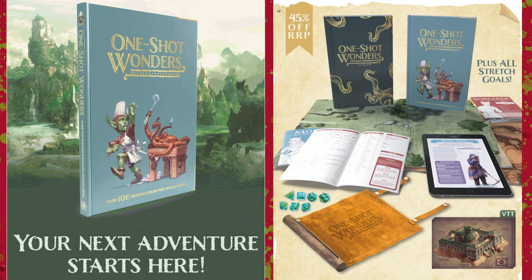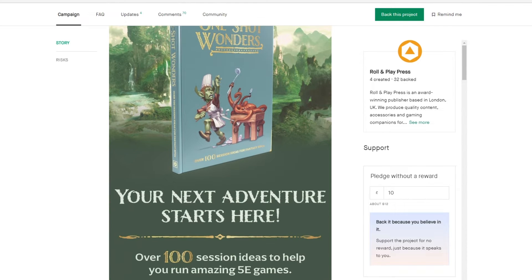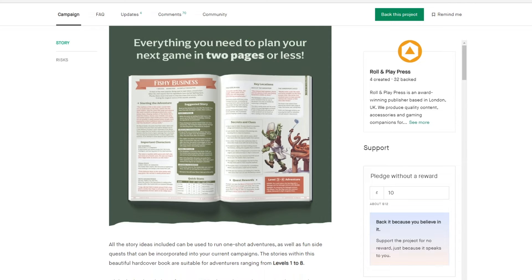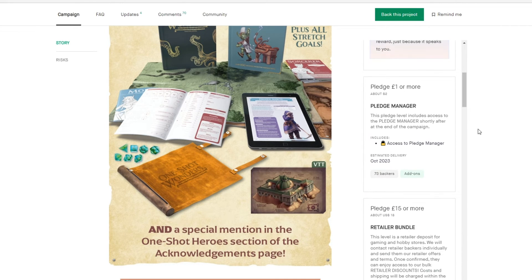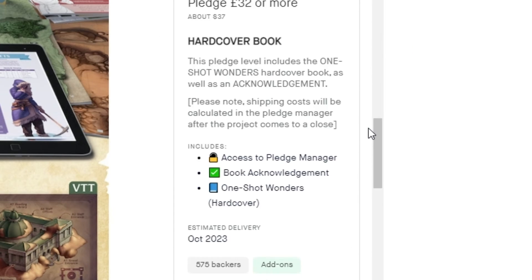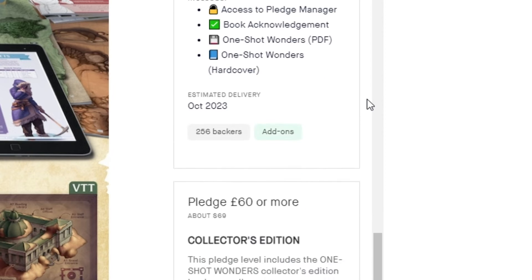This next one is One Shot Wonders. Basically it's ideas for your Dungeons & Dragons 5th edition games — a book that gives you some ideas on sessions to play with your friends. You can get PDF versions or a hardcover. The price range is from $26 for just a PDF to $37 for the hardcover, or there are other options of both and so on.